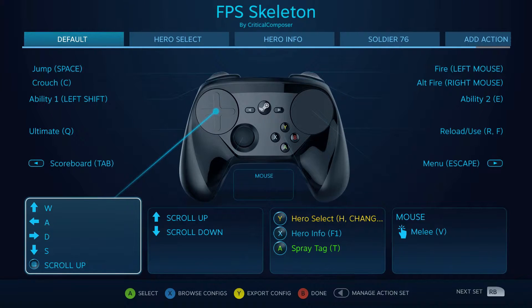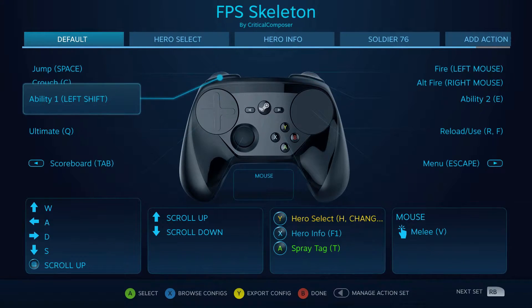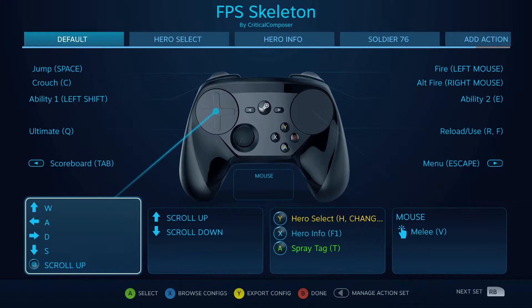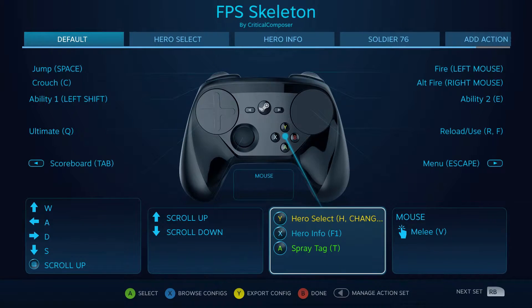As you can see by default, most of this is pretty standard FPS. We've got jump, crouch, fire, alt fire, abilities on bumpers, ultimate, scoreboard, menu, reload, use, melee on right click. The scroll up is to click to change weapons — this is only for menus — and we have hero select, information for your hero, and to spray your tag.